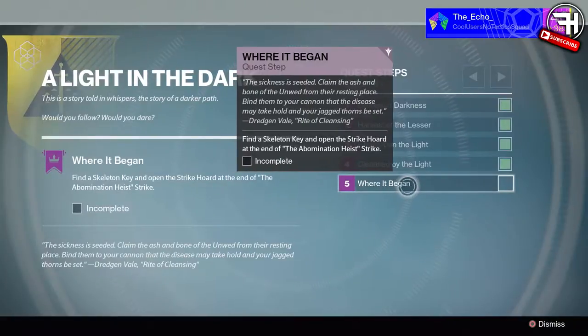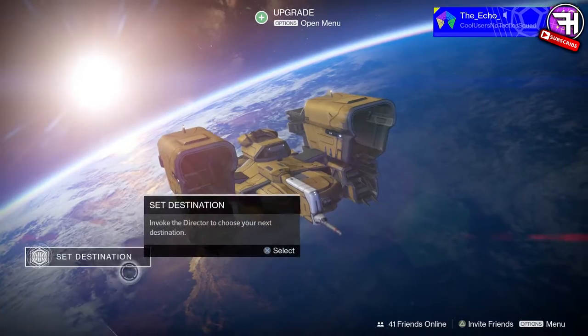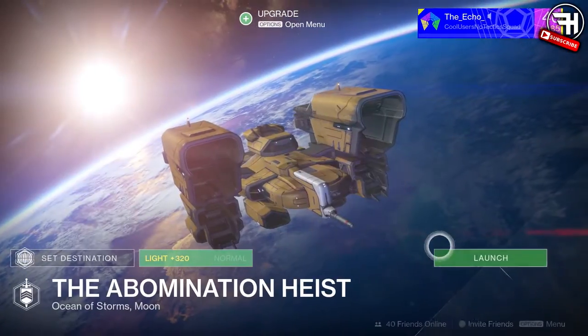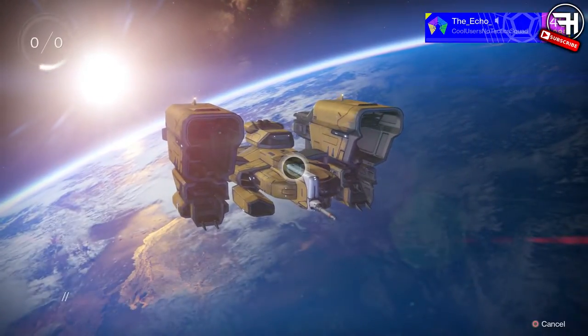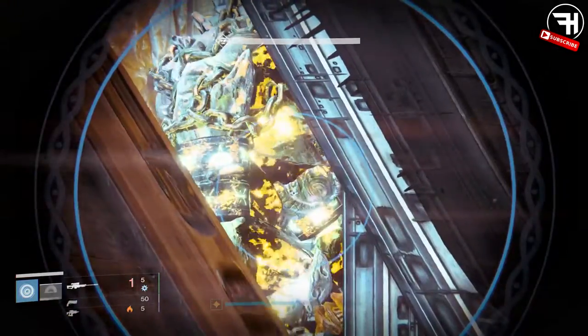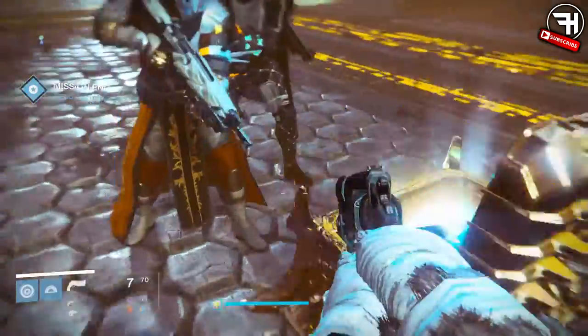After that, load up the Abomination Heist — which is the Summoning Pits at 340 light on the Moon. Make sure you have a skeleton key. You can grind out the strike playlist for about 40 minutes and you might get one or two to drop, but I had one in my vault so I used that — even though it says 'obtain it,' you can literally just take it from your vault or another character. Load up the Abomination Heist, go through it with your friends. It does have matchmaking. Run through it and open up the strike horde chest at the end.